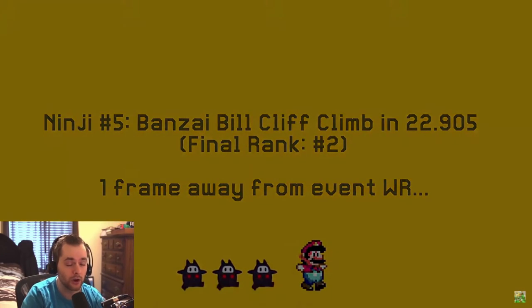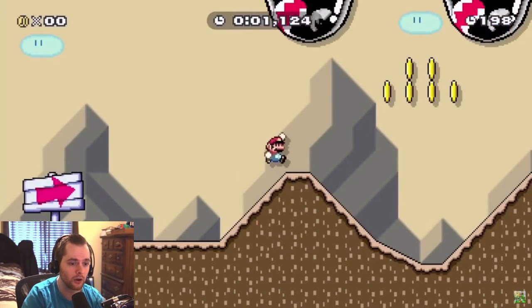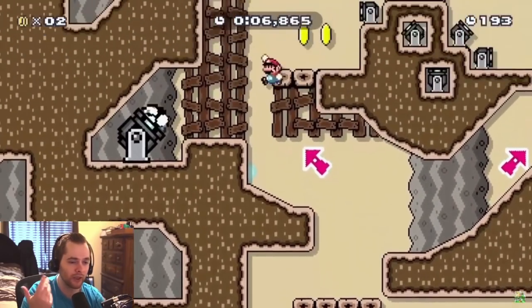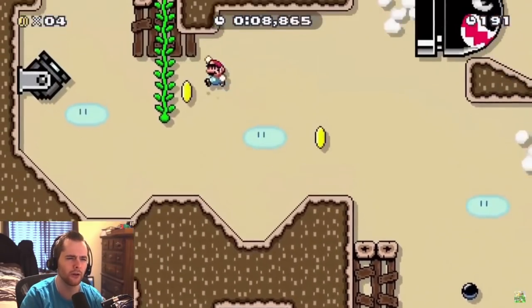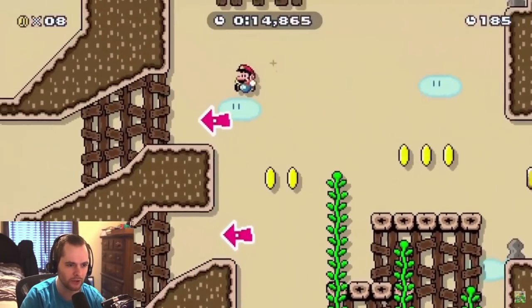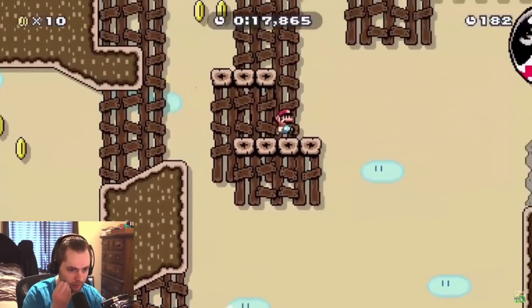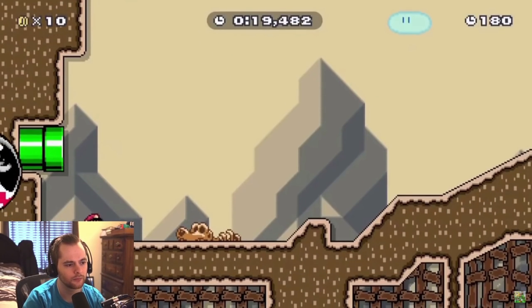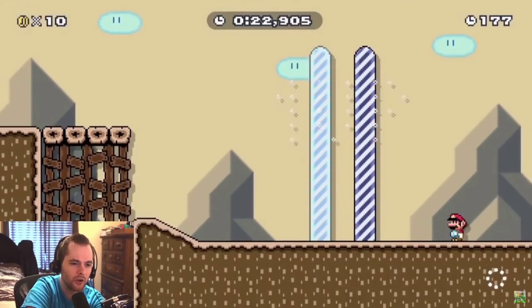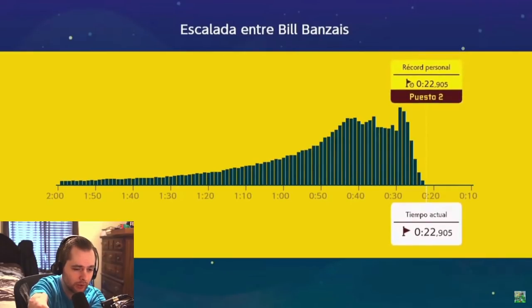This one is a vertical level, which is usually the hardest to optimize because it's not just hold right and jump and dodge stuff. Every jump, in order to optimize it, you need to release jump on the perfect frame. Look how clean those jumps upward are — he's probably doing frame-perfect jump releases so that he can land and then jump as soon as possible. He hits the goal tape — on Mario World style, if you hit the goal tape, it saves some frames, like 0.83 seconds or something.